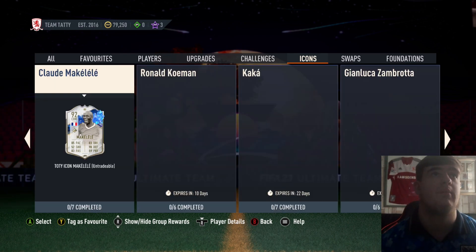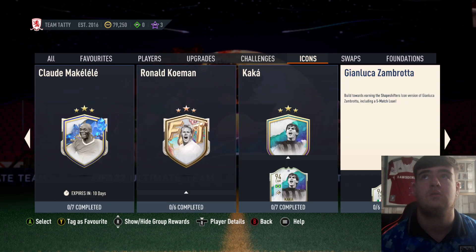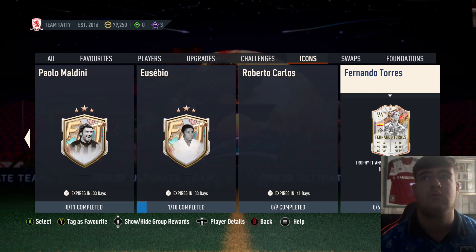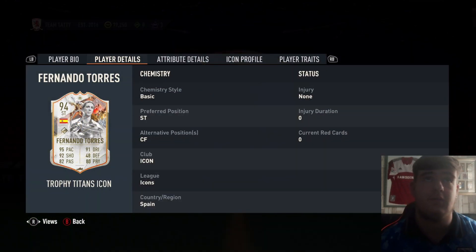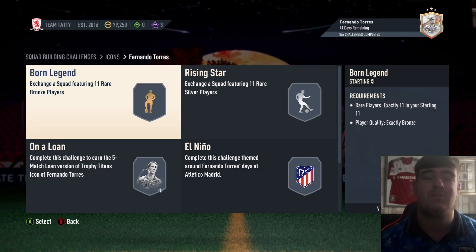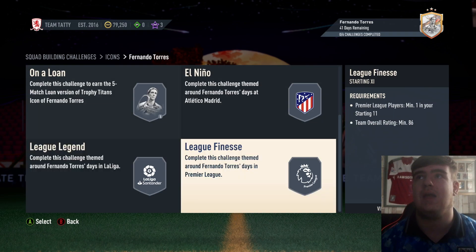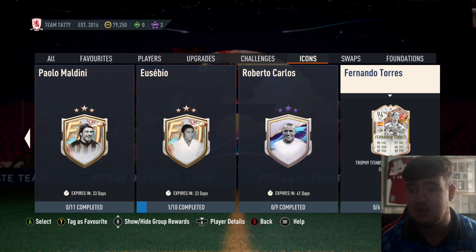Fernando Torres is here, apparently — this is new. Four star, five star. Decent dribbling, good shooting. To be fair, it's quite a mid card for this stage — you've got to be six segments. This better be maximum like an 88 rate squad. Run silver, gold, 82, 85, 86. It's not bad.